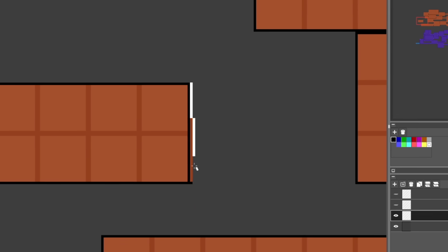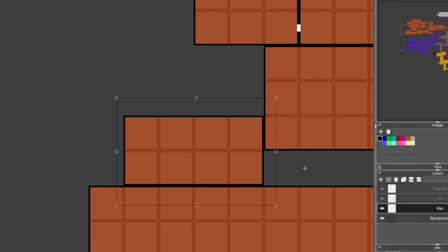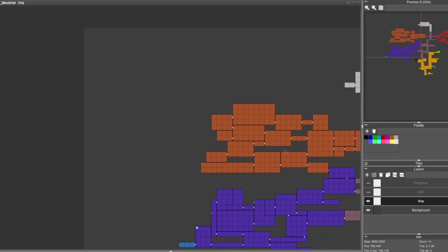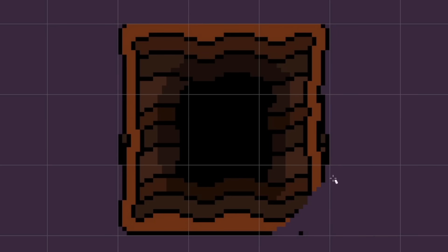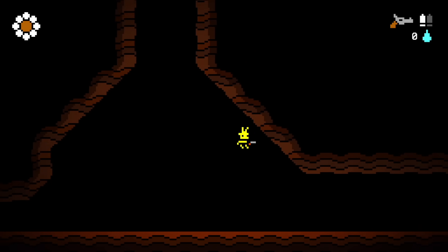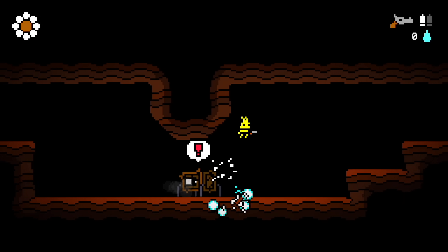Now, if you're making a metroidvania or you're just doing level design, I really encourage you to block out the areas first, even if they look rough like this, because this made it ten times easier to come back and do a more final art pass. I started off by making the tiles more rounded and more angular, so you had more ceiling room and you weren't hitting your head on weird corners — and I feel like this change alone really improved the look of the game and made it feel less Minecraft-y.